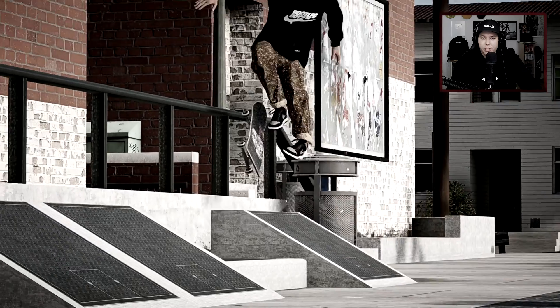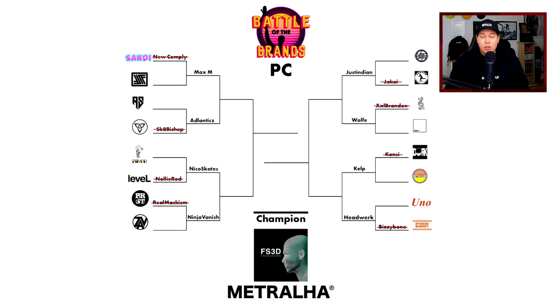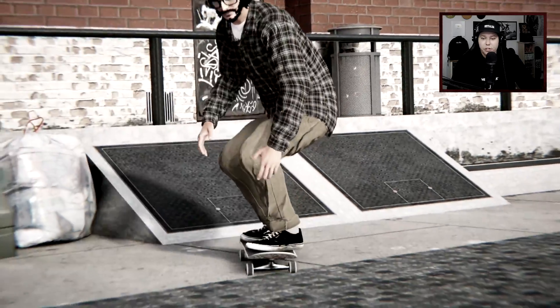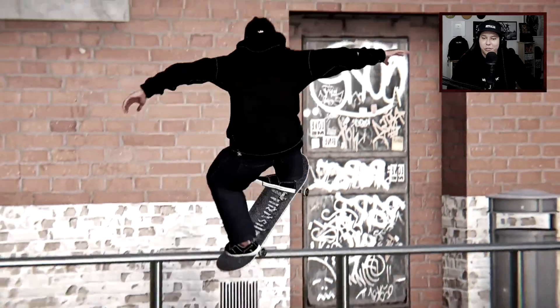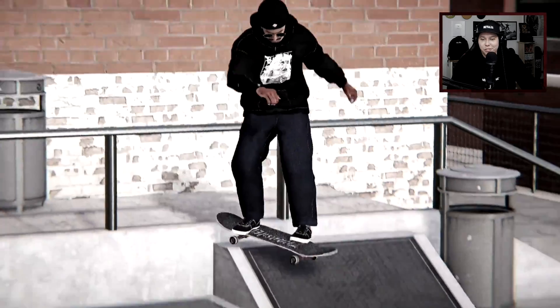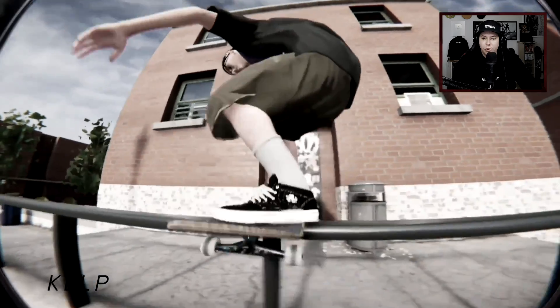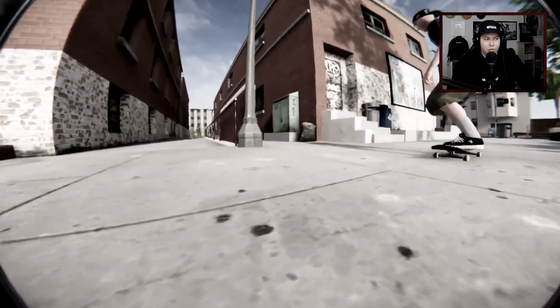Let's see how Atlantex chooses to escape this spot. Nico Skates from Pinch Trucks — was that an anti-big flip tail slide? Ninja Vanish from Sava Trucks with a big spin into hurricane then a body barrel. Just Indian from Aperture Skate Co with a switch frontside hurricane, really really stylish. Wolf from Only Grip Tape going back into the grate — that's so cool. And Kilp from Amikisia Wheels.